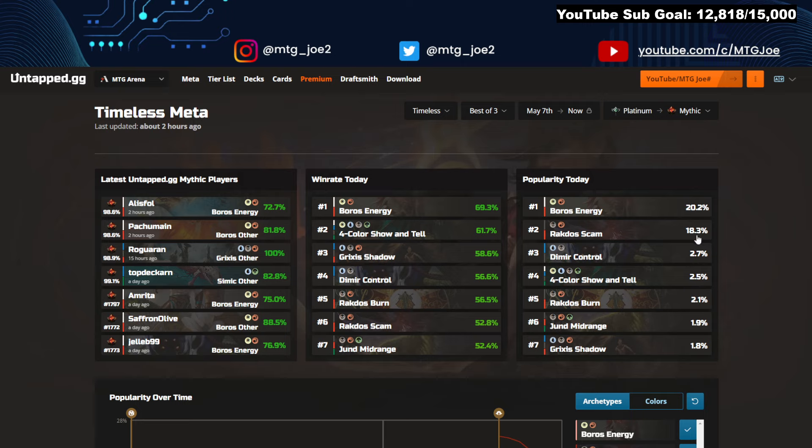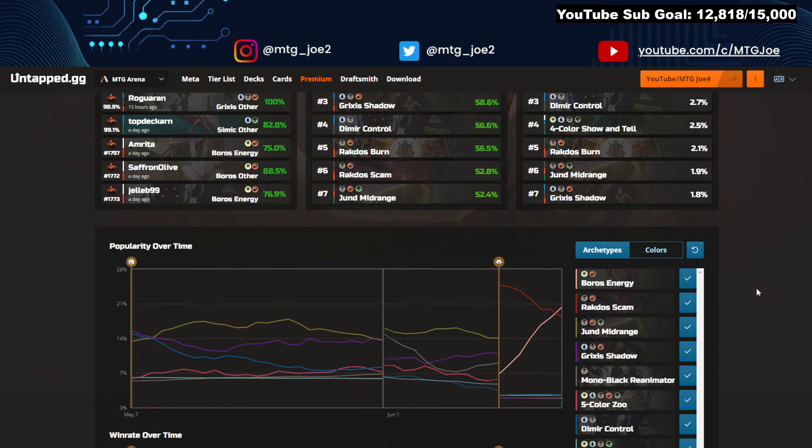We have Rakdos Scam just a shade under 18.5%, then it drops off to Dimir Control, Four Color Show and Tell, Rakdos Burn, and Grixis Midrange — all about 2-3%. One thing I'll note: Four Color Show and Tell still shows up at a relative win rate. It's the exact same deck — they haven't added a single new card except Misty Rainforest into the mana base — so I'm just not going to cover it. You can look at past decklists. Let's focus on new decks that look fun.